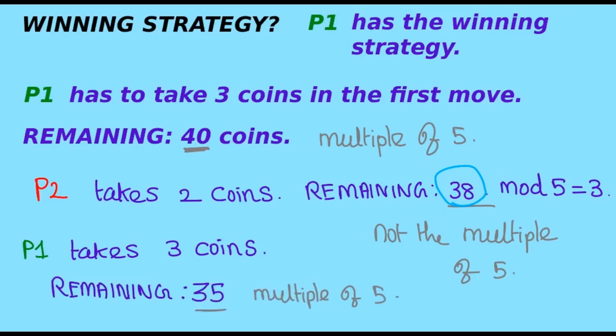This pattern continues throughout the game. Since the remaining coins are a multiple of five — in this case 35 — no matter what player two takes, he will always leave a number that is not a multiple of five, which player one can again make a multiple of five by taking the remainder when divided by five. Throughout the game, player one always leaves a multiple of five and player two always leaves a non-multiple of five. Zero is a multiple of five, and only player one can leave a multiple of five, so player one will eventually leave zero coins and win.